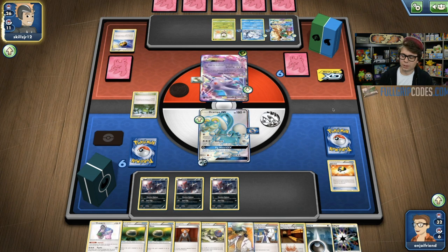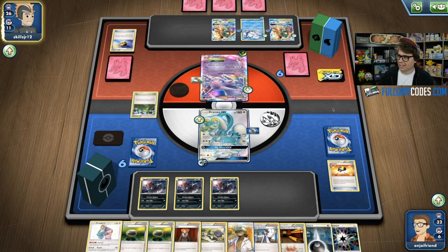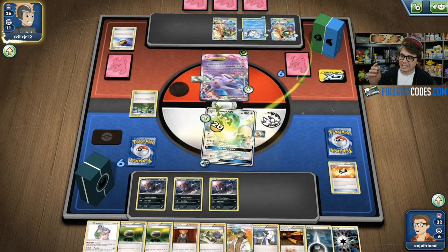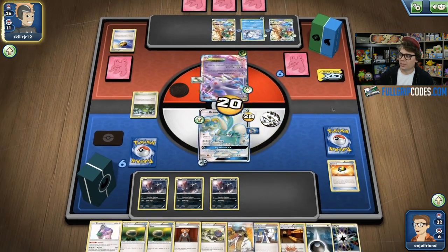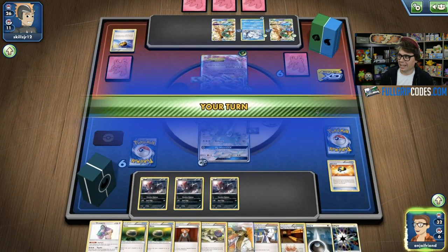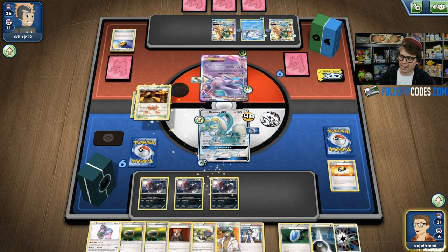He's already got a Decidueye GX into play, and I'm worried he's going to get to that Ninetales for a turn two knockout on one of my Pokemon. He's definitely off to the races now with another Dartrix in play. With two Decidueyes already, if he gets one more into play this turn, he's just Feather Arrowing 60 damage anywhere on my board. We can see how tough this matchup can be. If Sam is able to establish three Decidueye GX, anytime I place a Zorua down it's going to get instantly sniped. I get to keep my gigantic 10-card hand, which is fantastic.